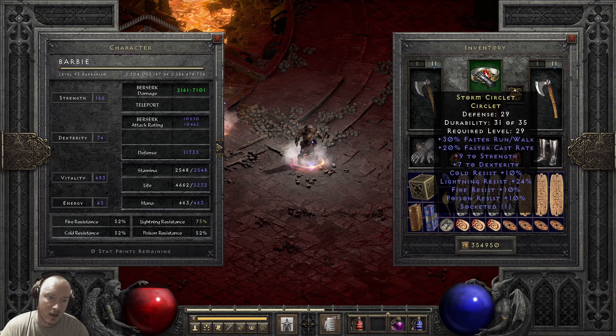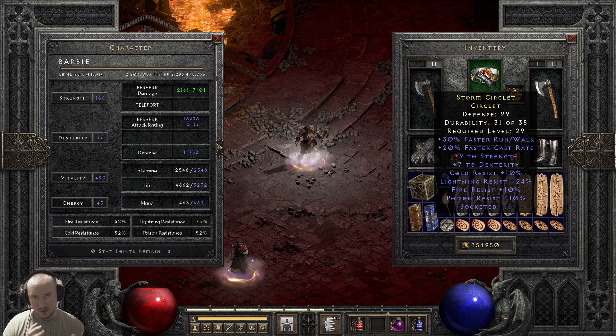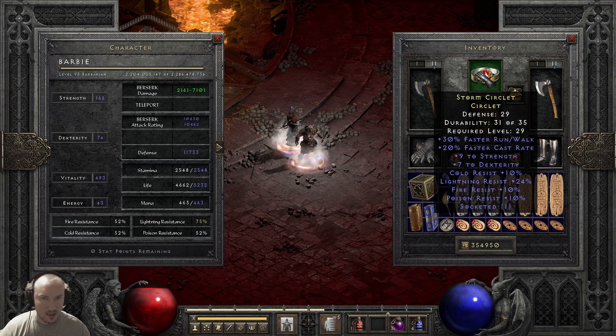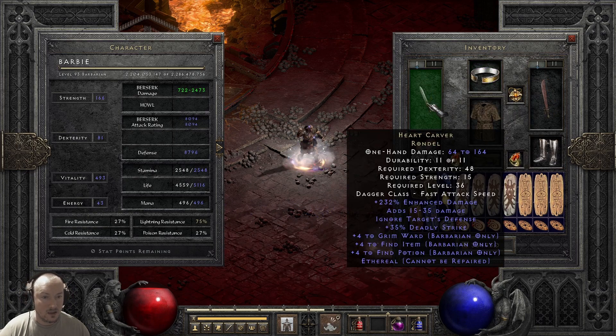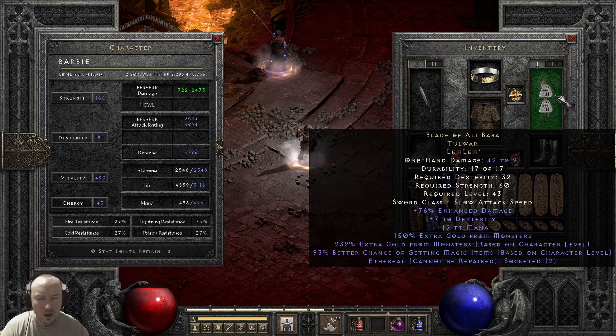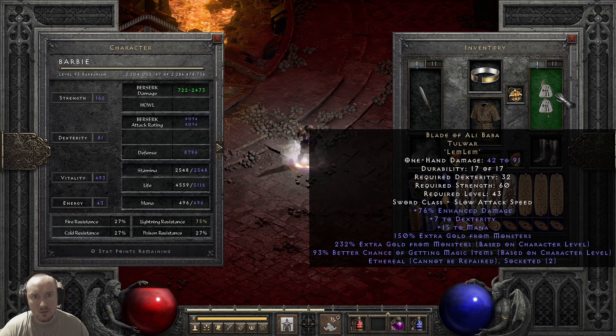I could put like a Shael rune in it and then my Berserk wouldn't be dog shit against the Ancients or something. But I don't really care about that. I also like the fact that the circlet is level 29 and the jewel I put in it keeps it at 29, so it could be really good for low-level duelers. On swap we got Heart Carver and Ali Baba with two Lembs in it — that's for horking. Usually I don't even bother horking unless it's an elite or champion pack where we could possibly get a crazy item.